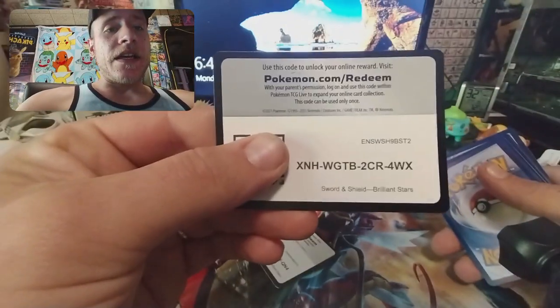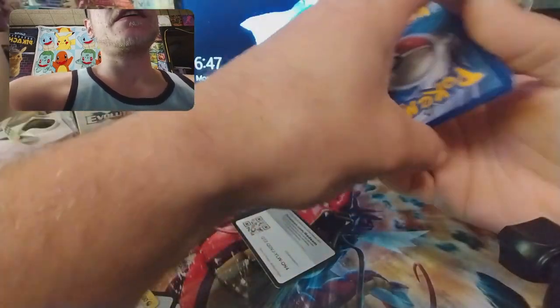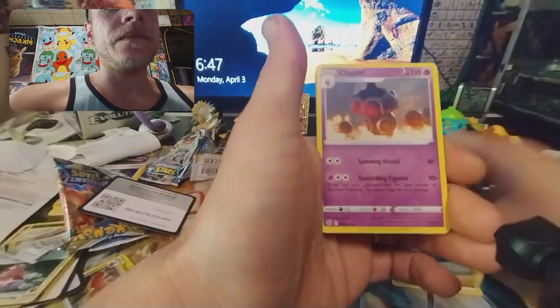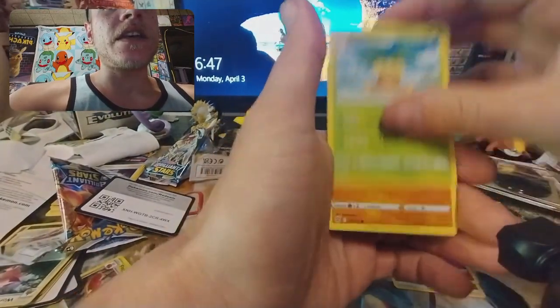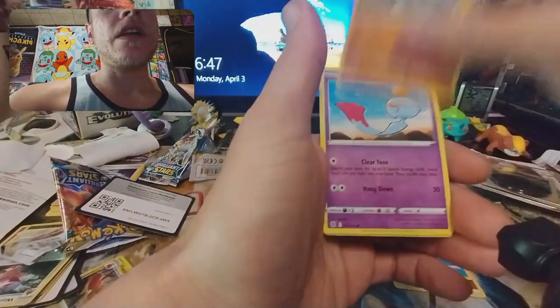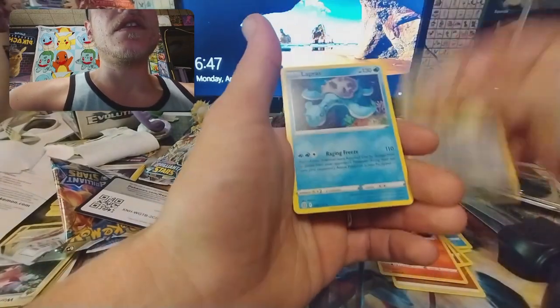All right guys, Charizard — last pack! Brilliant Stars promotional packs. What will we get? Hopefully Kurt does better on his side. One, two, three, four, five, six, seven, eight, nine, ten. All right — we got a fighting energy, Morgrem, Playdough, Exeggutor, Corphish, Golett, Chansey, Chimchar, hunting gloves, and a Lapras non-holographic rare.